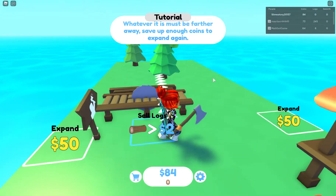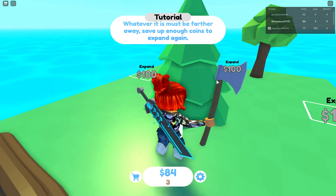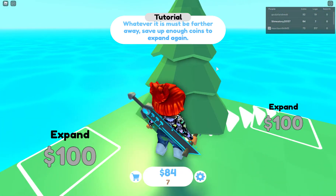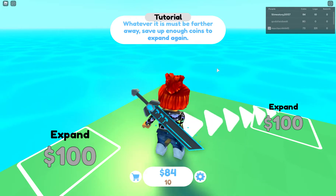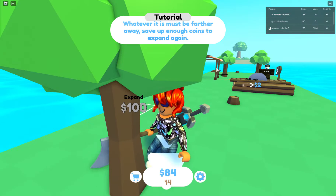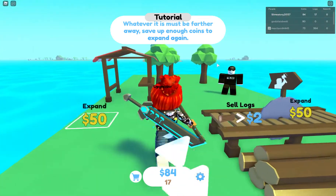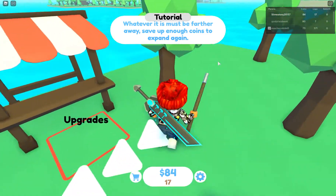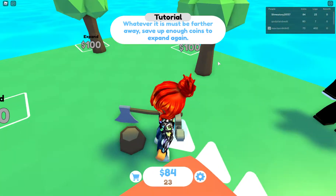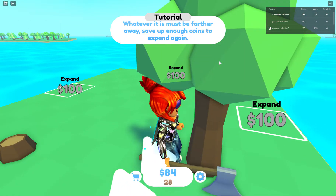Okay, now I'm going to sell and see how much I got. I got 84. I'm almost at a hundred. So it seems like the tutorial does help, but pretty much you got to take down all the trees, and then they regrow, then you sell the wood, and then you expand again. That's what it tells me to do so far.